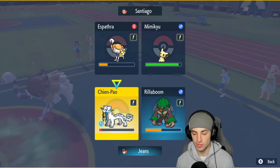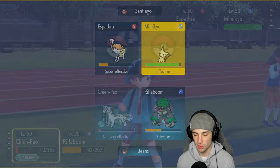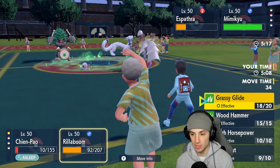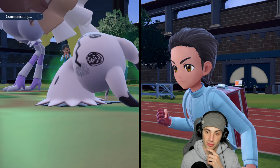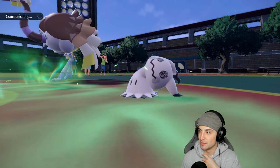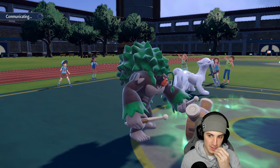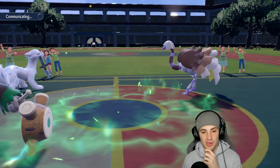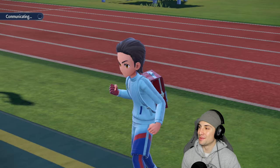Only two terrain turns left so I have to use them wisely. I protect Rollaboom and hope Shenpao wakes up — that would be huge. I could Grassy Glide and finish off Espatha if it does. Shenpao still doesn't wake up. I definitely should have protected Shenpao when they went for Hypnosis on it — I keep getting put back to sleep.